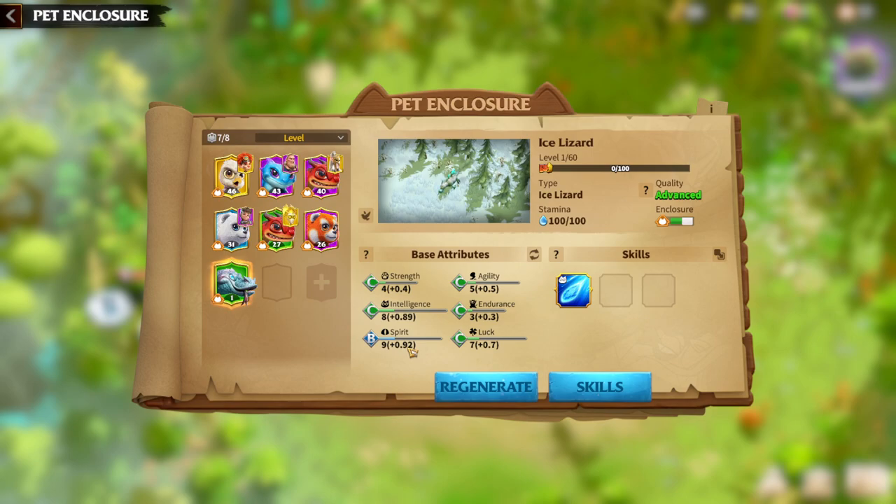That 0.92 value means that per level this pet gains 0.92 of that stat. If you want to see the base attributes, they are listed here — for example, at level one you can see the base attributes. Most important in the pet section are the skills; that's how we can determine how good this pet is.